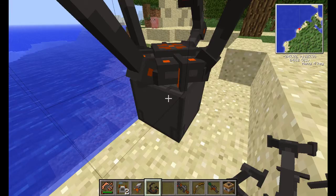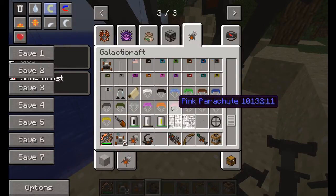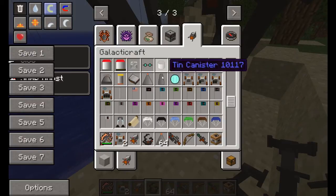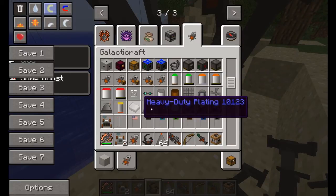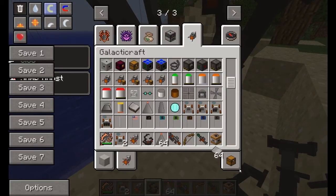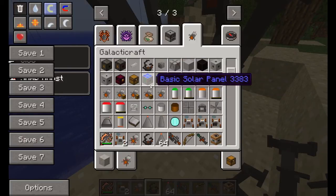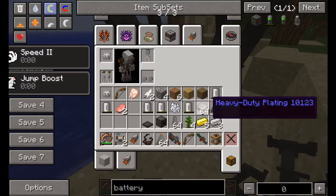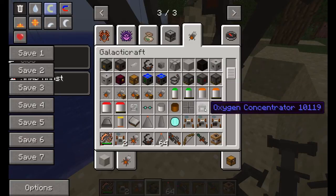We're going to need several pieces for this. We're going to need nose cones first of all, which are up here. Nose cones. Rocket fins. It's annoying having to do this sometimes. We want heavy duty plating which we also use for the moon buggy. We want rocket engines — I need a tier 1 rocket engine. There is now a tier 2 rocket which can make you go to Mars, but we'll get into that a bit later.